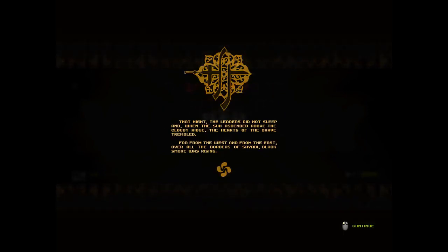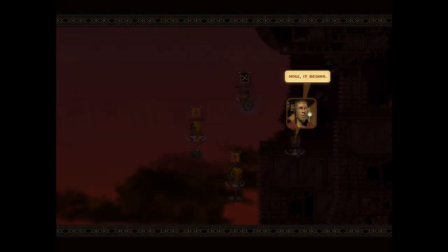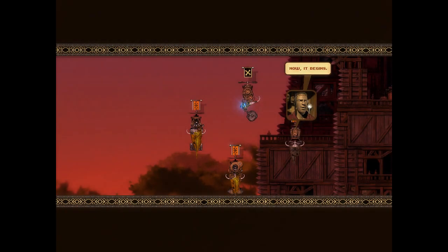That night the leaders did not sleep, and when the sun ascended above the cloudy ridge and the hearts of the braid trembled. From the west and from the east, over all the borders of Saia-Adi, black smoke was rising. Now it begins, dude.